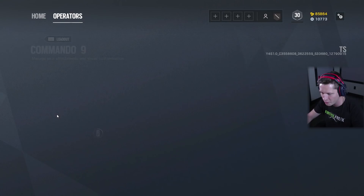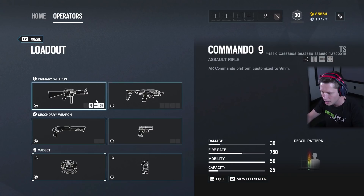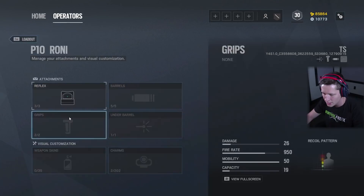I'm going to go with a reflex sight on this, a compensator, and then a vertical foregrip. Looks good to me — I don't need the underbarrel. We're going to leave it stock in terms of the look.